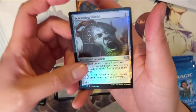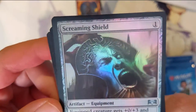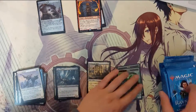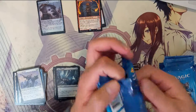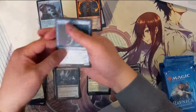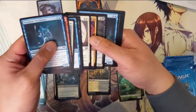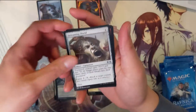And then a Screaming Shield foil — it's kind of strange. I think the art is so funny; the guy just looks very annoyed. All right, first foil and it is an uncommon. I feel like equipment cards are great, so that's something.